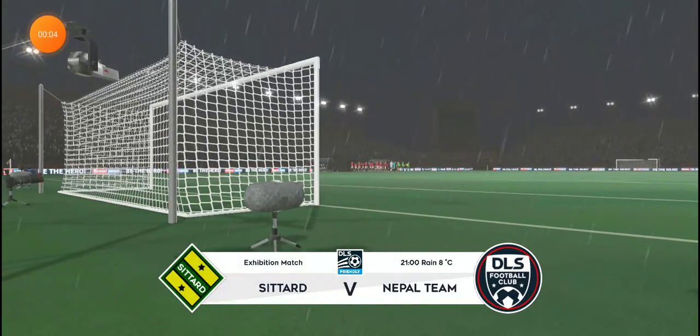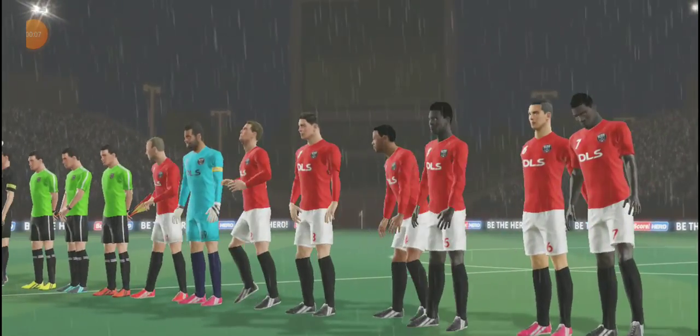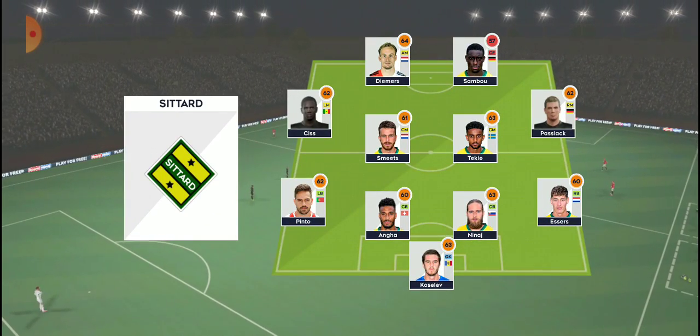The fans are in fine voice for this exhibition game, though it's not a competitive fixture, both teams will still want to win. We've just got the team sheets in, let's see how they'll line up. The team are lining up in a 4-4-2 formation.